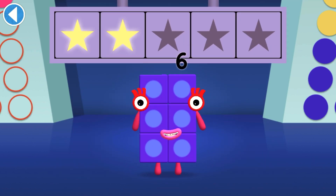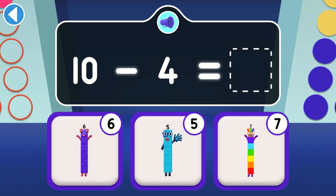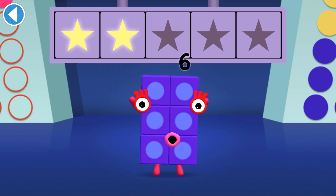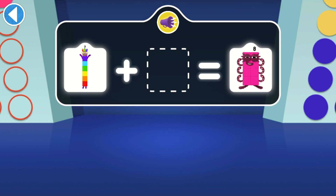You won two super shiny stars! Ten is racing in the Number Block rally — when four of her blocks fall off, who is driving now? You won three super shiny stars! What does seven need to make eight?